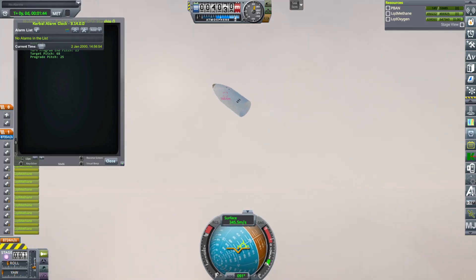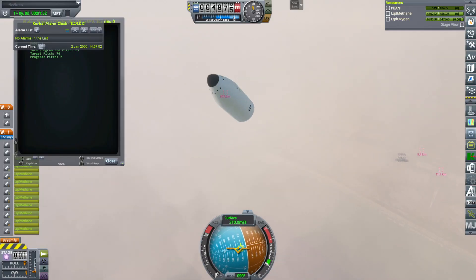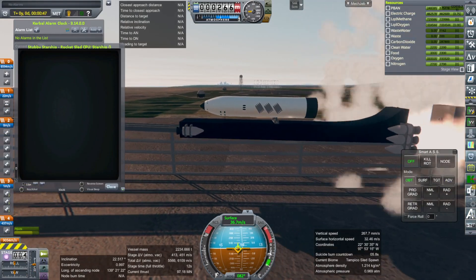It tends to break apart just like that because we have fuel rings in this stubby Starship — it isn't one piece. That's so that I can expand it as necessary.